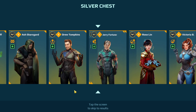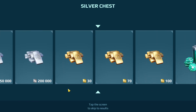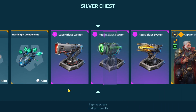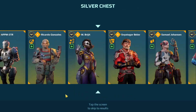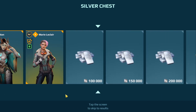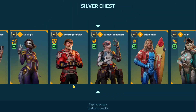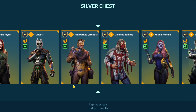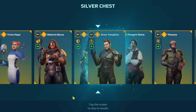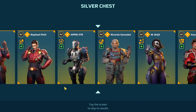We got another Jerry Fortune pilot — I can sell that one for silver, so that's good. Something else came up that's really good; I'll have to check that after I'm done opening. Looks like another pilot — we got the Drew Tompkins. I do believe I have the Shell on here, which was one of the prizes from an event. I can definitely use that pilot.